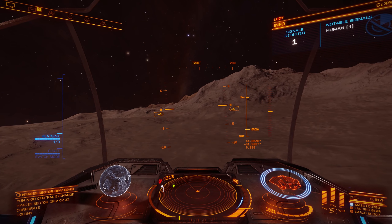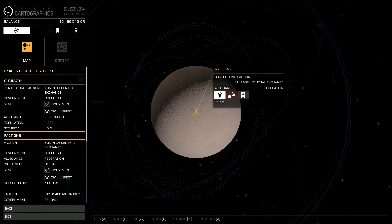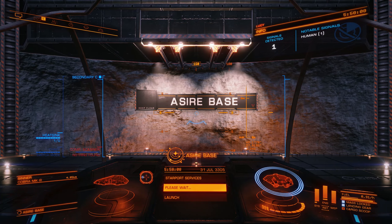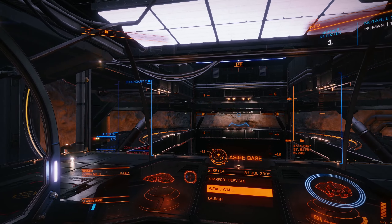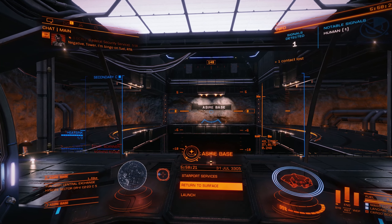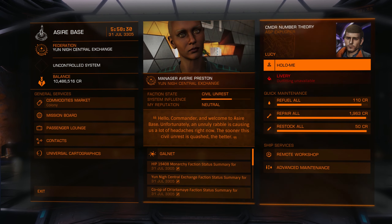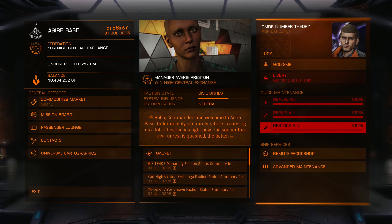Is there anything interesting on this planet at all? Alright, let's go land at a Sire base. We're here. So we just got to a Sire base — Dabs Hope didn't have much for us, so I figured we'd come over here, get our stuff fixed up, and maybe wait for Dabs Hope to respawn some of those materials we're after. Not too bad — refuel, repair.